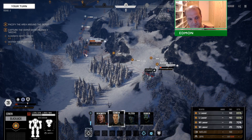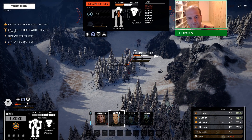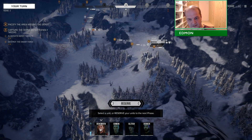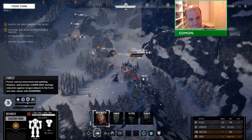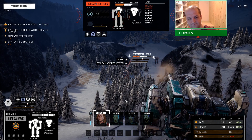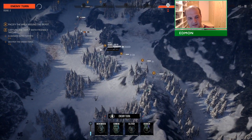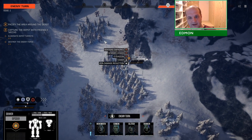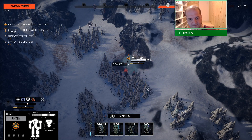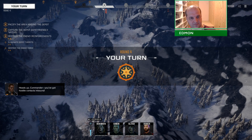Get some! Enemy mech, critical damage detected - he's almost gone. Should I do a precision shot? I'll be alright. Up down sensor line! Someone is vomiting missiles at us - probably a turret. Heads up Commander, you've got hostile contacts inbound. More junk from my salvage table.